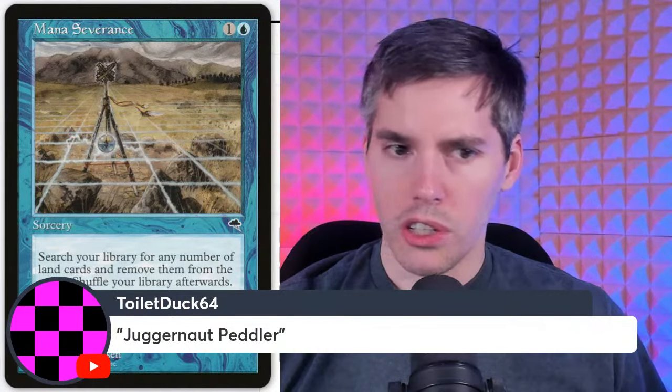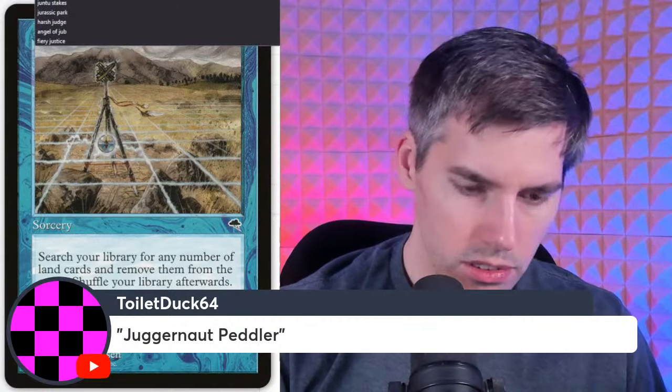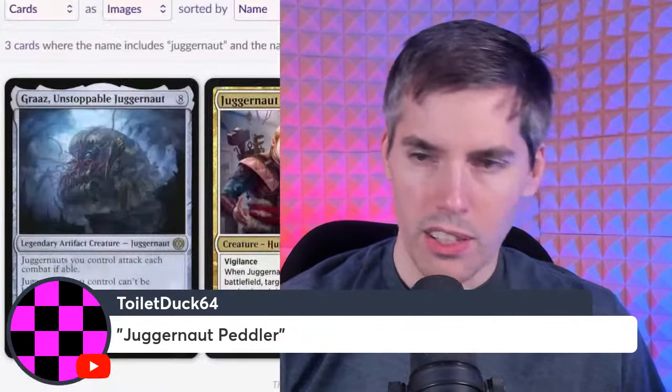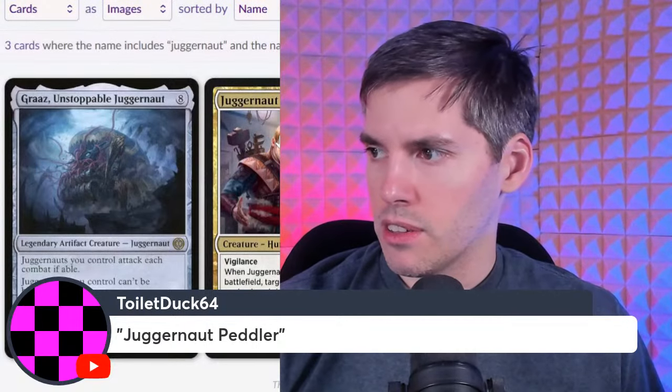Juggernaut Peddler — a black-white two-two Human Artificer with vigilance. When it enters the battlefield, target player reveals all non-land cards in their hand; you may choose one of those cards, and if you do, that player exiles it and conjures a card named Juggernaut into their hand. That is awful — exile your card, you get a Juggernaut.